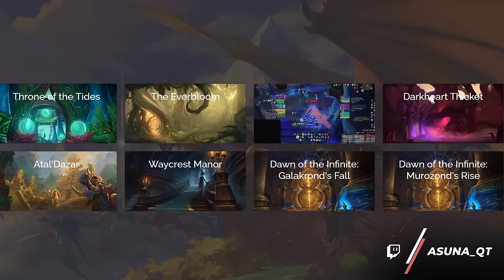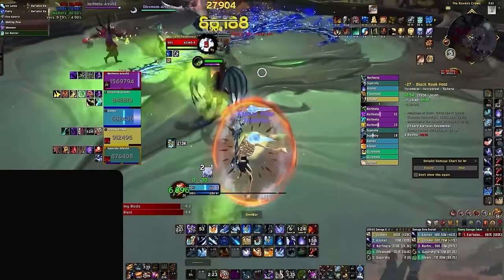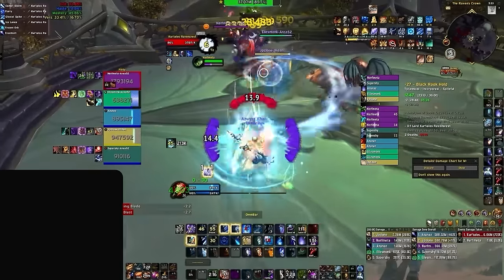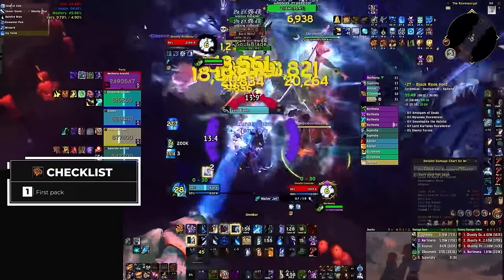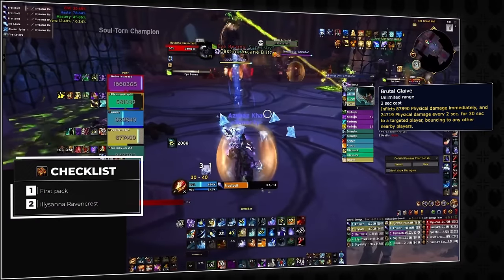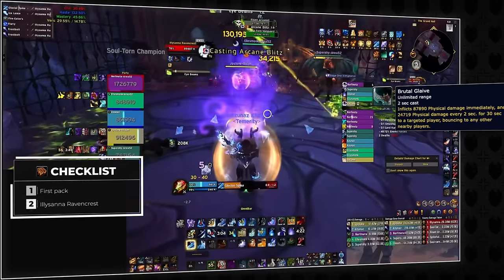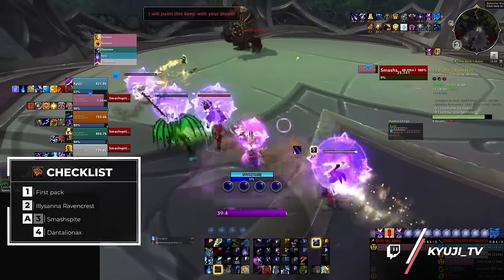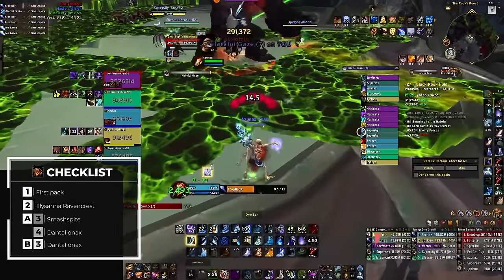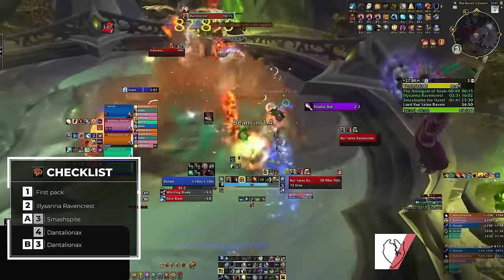Moving on, we have Blackrook Hold with another 4 potential bloodlusts. Like some of the previous dungeons, it has a difficult last boss that must have lust saved for it, so it's very important you think about your lust ahead of time — working backwards from the last boss to decide where you'll place lust throughout the dungeon. Because the only real pressure point of Blackrook Hold is the last boss, we can freely lust the first trash pull to save time regardless of affix. As for the next one, you should have it up for Illasana Ravencrest as it comes off cooldown, as her bleed ability can be hard to heal on higher keys. Following that, depending on your group's speed, you can lust Smashspite if you're slow and will have it back for Dantilionax, or if you're moving at a faster pace just hold it for Dantilionax — the key takeaway being that you must have it for the last boss, as its shadow bolt abilities can deal so much damage that they even start one-shotting on higher keys.